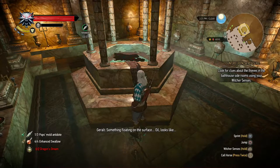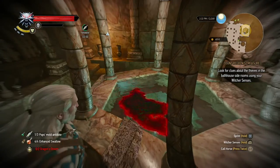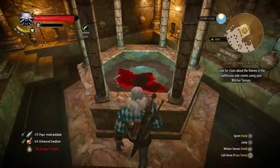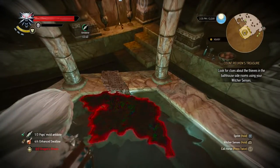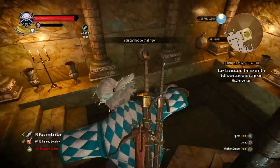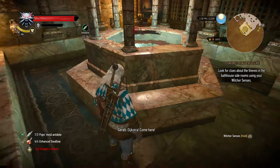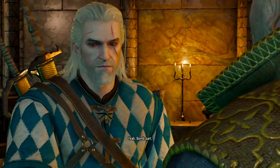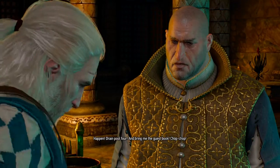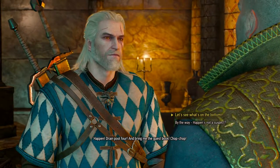Something floating on the surface — oil, looks like. That looks like something people might have noticed, since it's a giant oil slick inside the bathtub. Let's get in the bath and check the pipe itself. There we go — a silver lid. Matches the cylinder bottom I found in the sewer. Dijkstra, come here. We found something. Bomb parts. Drain pool 4 — bring me the guestbook. Chop chop.